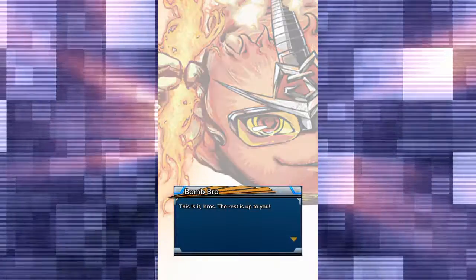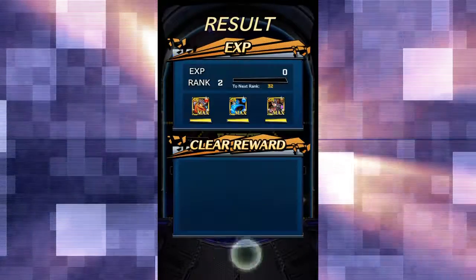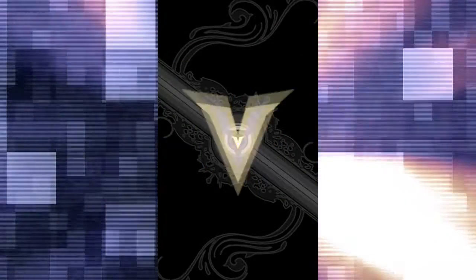It says, 'This is it, bro. The rest is up to you.' If I read that correctly on the tiny screen — I can't really go full screen — he takes himself out. That's how you complete the tutorial. That's one of the most saddest tutorials I've ever seen. Let me know what you guys think. I'm going to have part two coming up soon.